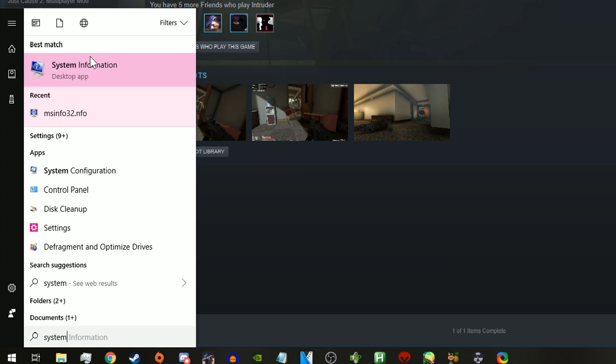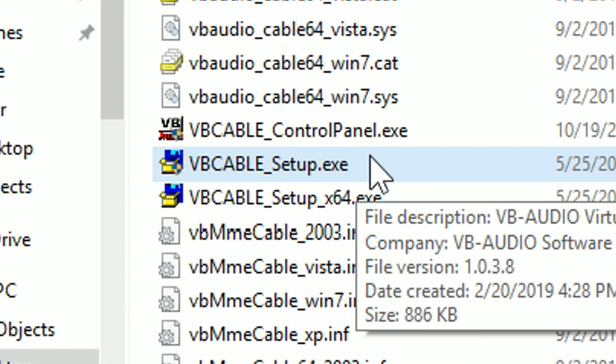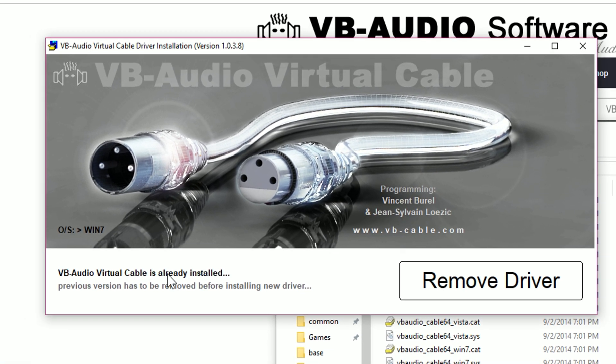If you don't know whether you have a 32-bit or 64-bit operating system, you can find out by pressing the Windows key, typing System Information, and looking for the line that says System Type. I have a 64-bit operating system, so I'll open the 64 setup. You'll click Install Driver, and after the main installation, you'll need to restart your computer to finish.